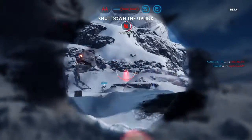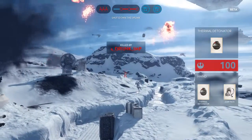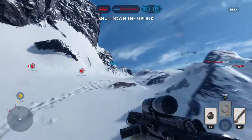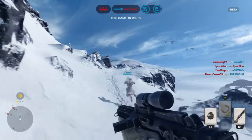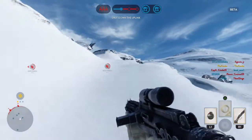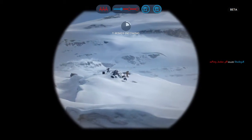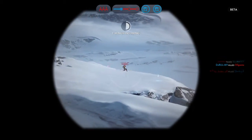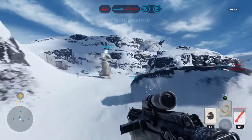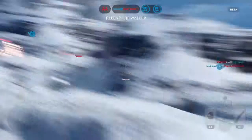Scanners indicate the Rebels have activated an uplink station. Rebel bombers are making their attack run. The AT-AT is vulnerable to Rebel attack. Protected.